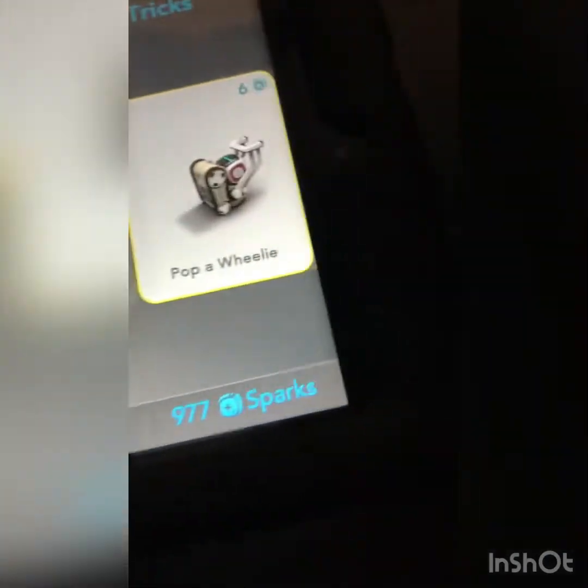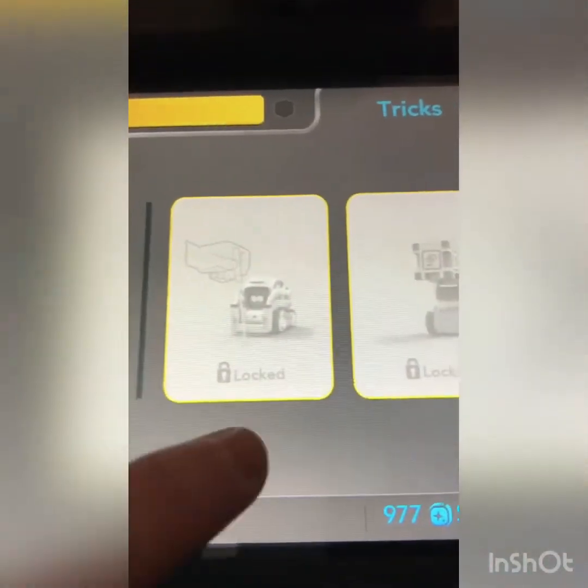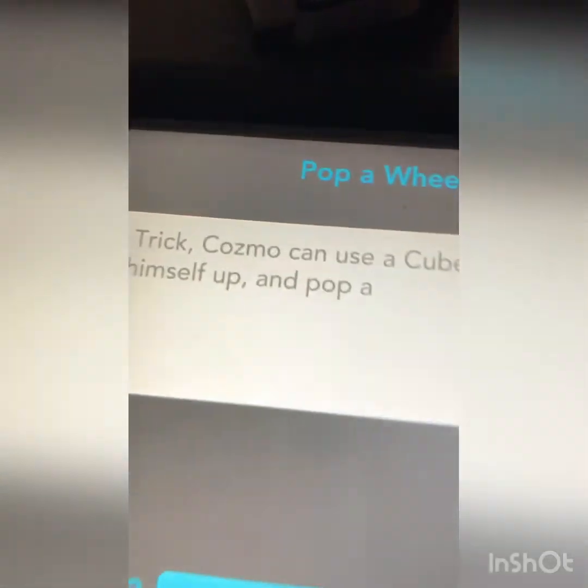So the next thing is Tricks. I can only do a little bit of tricks. Let's make him do... Pop the Wheel. Sorry guys, I can't do some because I don't have the cubes. But I can make him do this one.